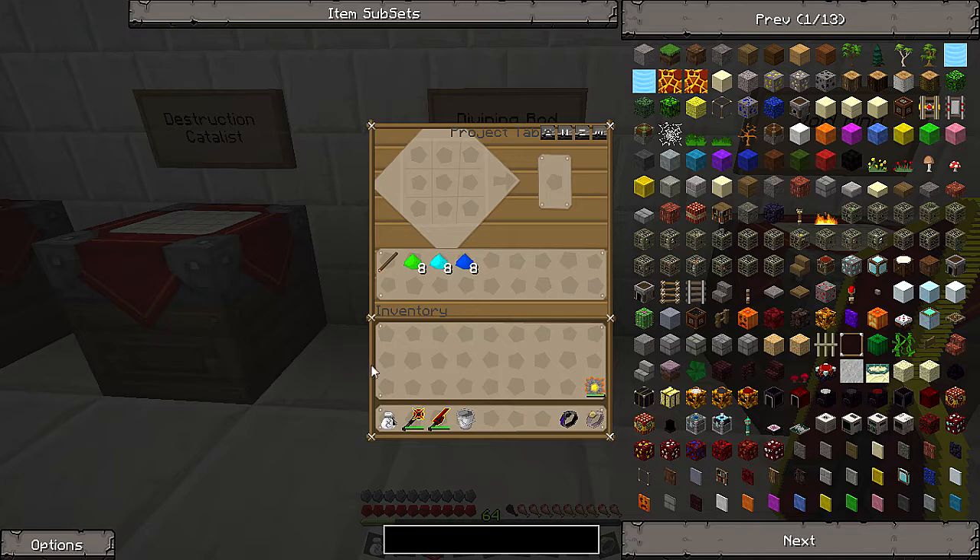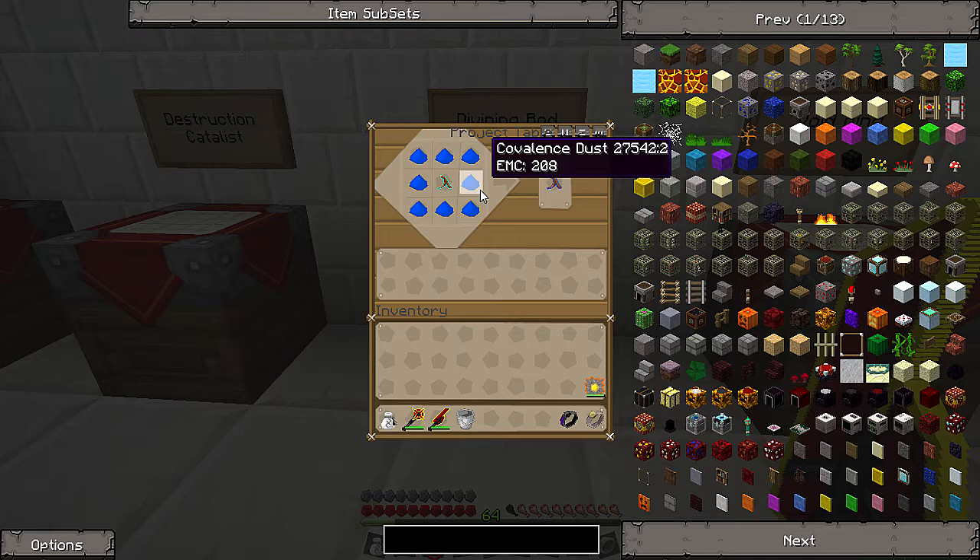Another thing I want to talk about is the divining rod. You can make this pretty early on in your adventures, and what it does is help you find diamonds. You just put a stick in the middle and put green conveyance dust all around — that gives you the first level of the divining rod. It has a short range so it's not that useful at first, but once you get to the highest tier, which is the dark blue, you get long range. It will give you information on items in that range and tell you if there's tungsten or diamond. It won't tell you exactly what's there, but it will tell you the EMC value so you can guess if it's worth mining in that direction.